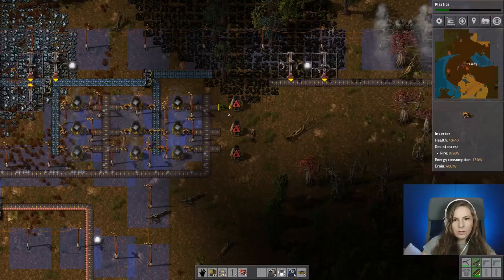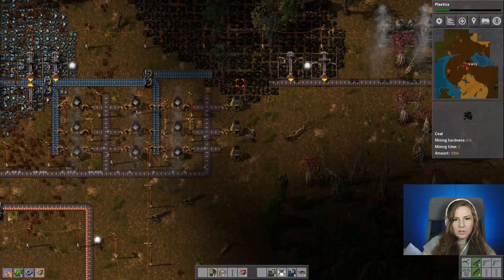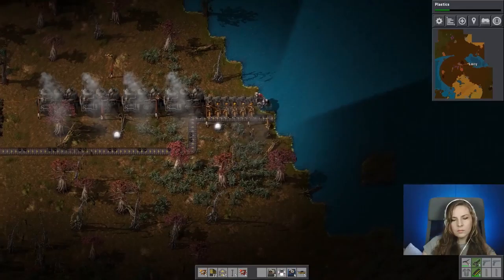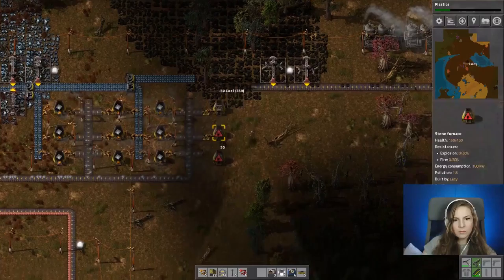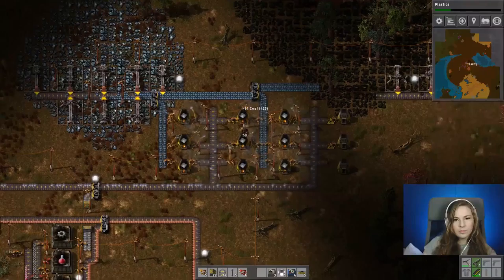Let's get rid of that tree. I only have two inserters left, so we'll have to make some more of those. Luckily I have lots of stuff to do while we wait. I don't have any coal in my inventory — now I do, so much coal. Let's go ahead and refill these while we're over here. Looks like we did that not too long ago.